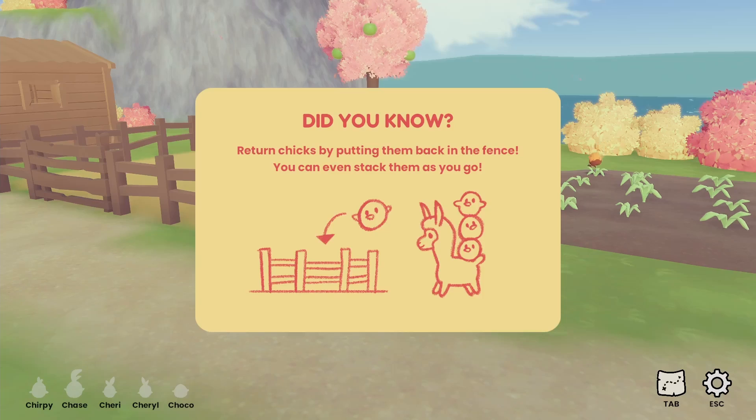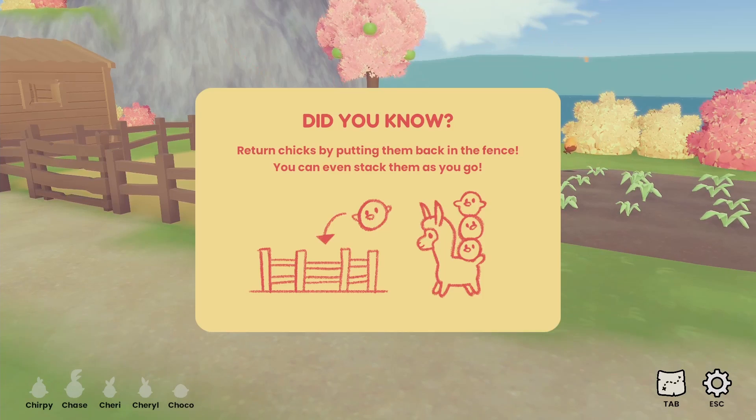Did you know? Return chicks by putting them back in the fence — you can even stack them as you go. So I guess this is where the name Alpaca Stacca comes from.